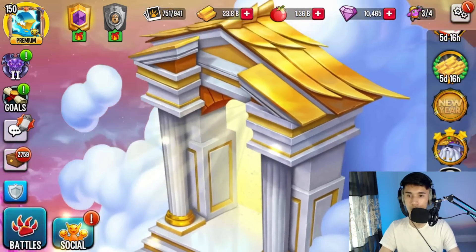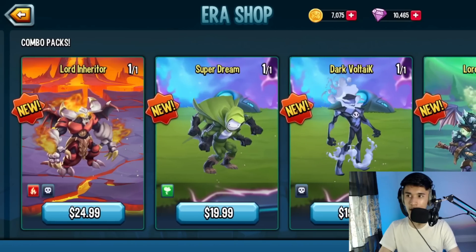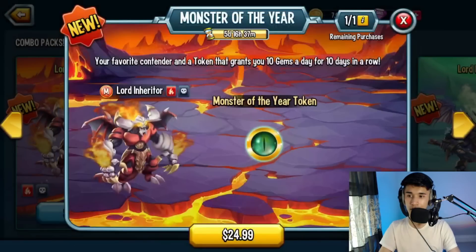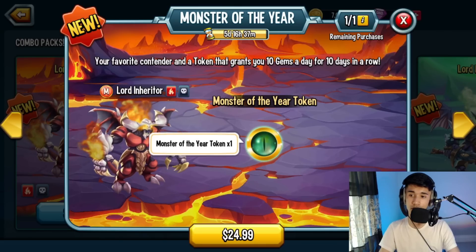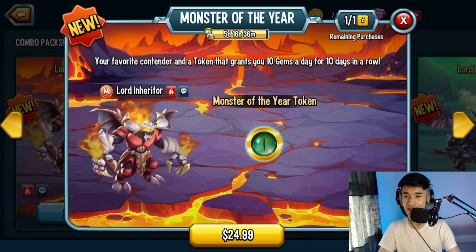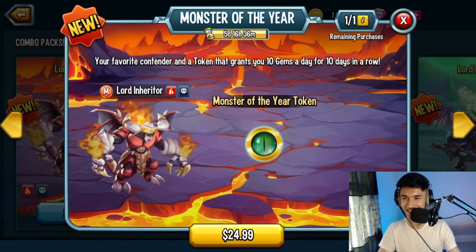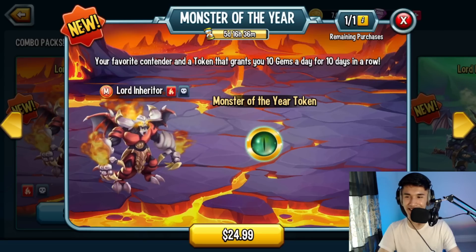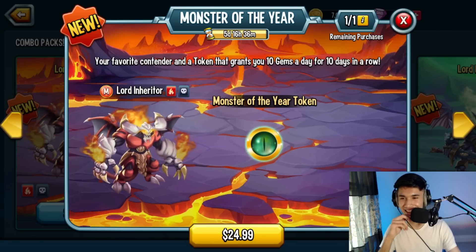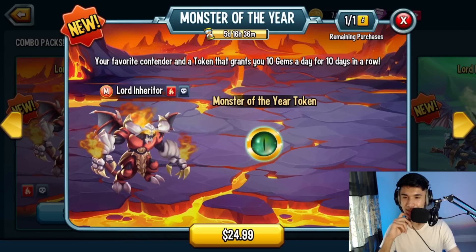Head over to the portal, scroll to the right, and you'll see the combo packs. For example, Lord Inheritor's egg — not ranked up — plus a Monster of the Year token will cost you $25. Is it worth it? Honestly the monster is pretty good. You could have gotten it at rank 3 during his Legends Pass, but it's still worth considering. On top of the monster you're also getting 100 gems in total from the token over the course of the event.